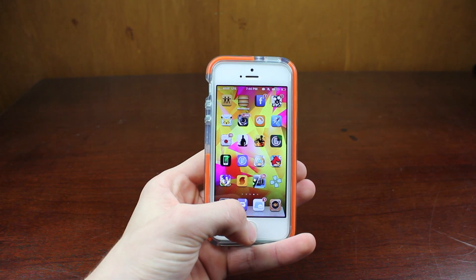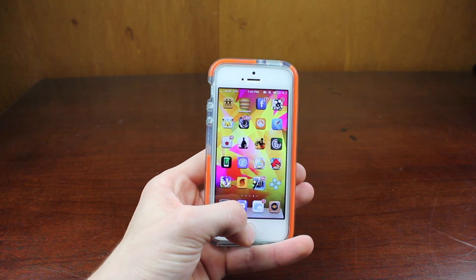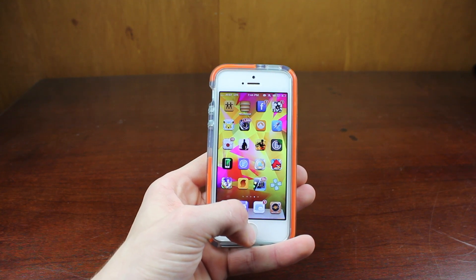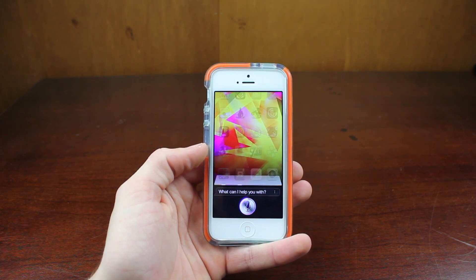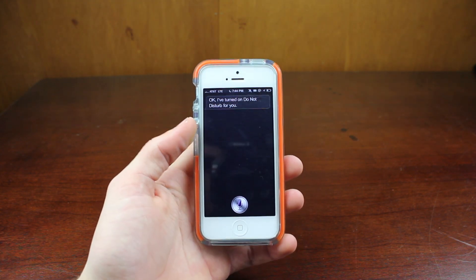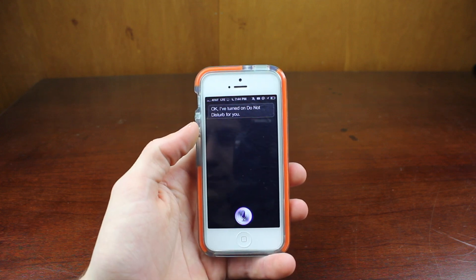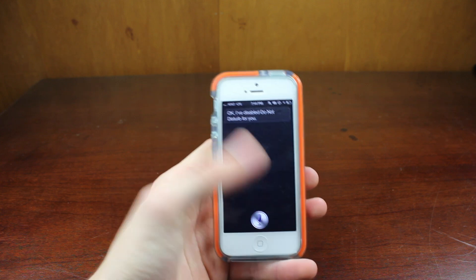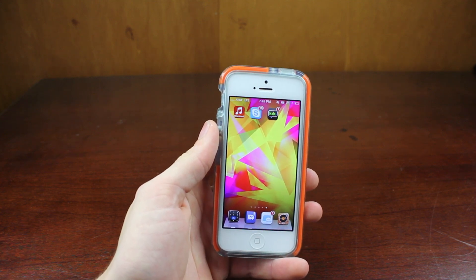This third tweak, which is also free, is called Crescent. It's developed by Joshua Tucker, so it got a lot of hype. Essentially what it does is it allows you to enable and disable Do Not Disturb using Siri. "Enable Do Not Disturb." — "I've turned on Do Not Disturb for you." And there you go — you can turn it on and off. My network is a little laggy, but you can see it's very effective, and such a simple process that you'd think Apple would have implemented into their system.